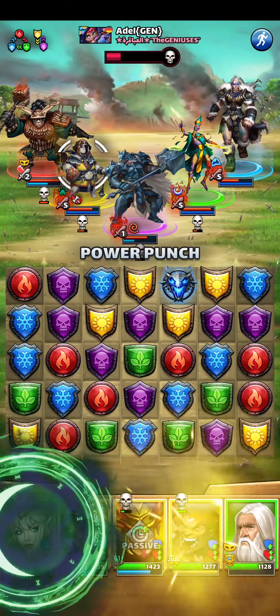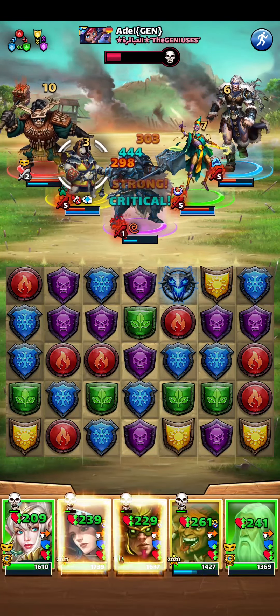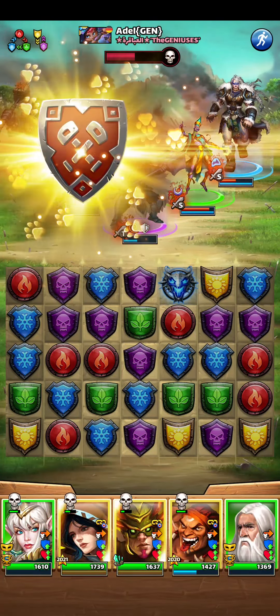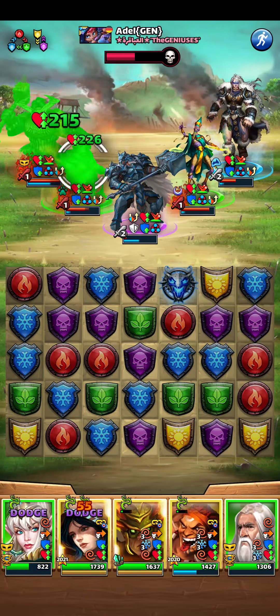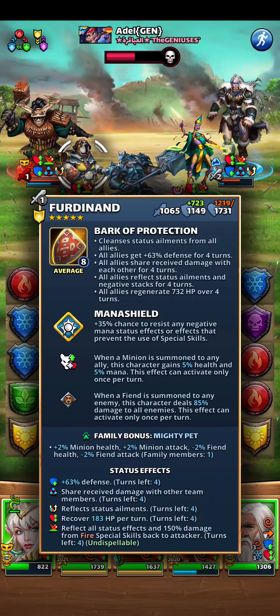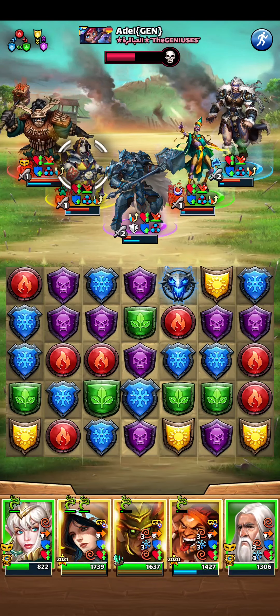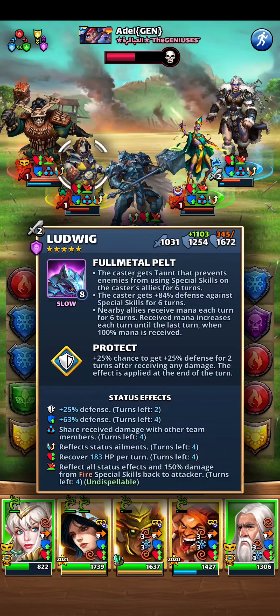Caddy might be a huge issue here but let's pray for some dodges. Oh, that's a problem — I did not pay attention to Ferdinand. He cleanses status ailments first. Yikes, that's definitely bad. And now they reflect status ailments.